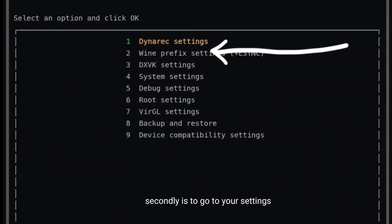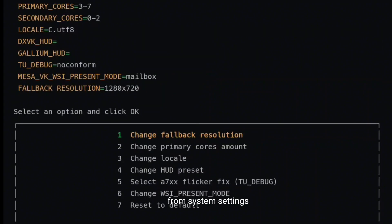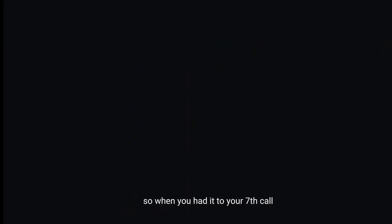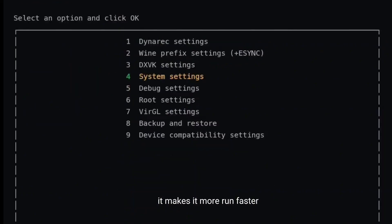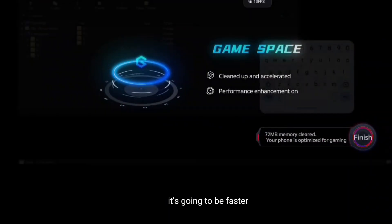Secondly, go to your settings. Under settings, go to system settings. From system settings, locate and go to change primary core, then change it to your server core. You want everything to run as fast as possible, and when you set it to your server core, it makes it run faster.